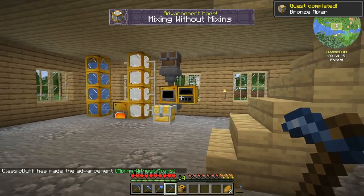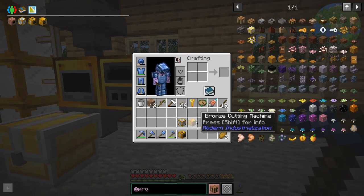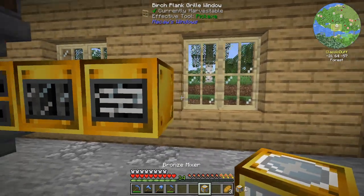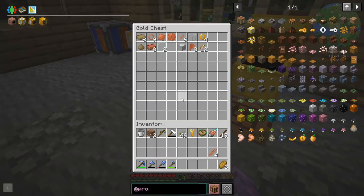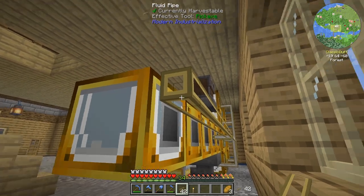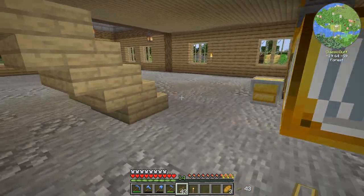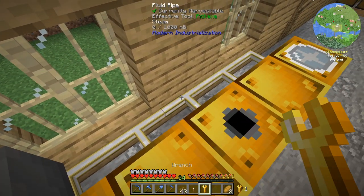I don't know which order we want these in - plates here, bolts and stuff here, and mixing dusts here. Something like that will be fine. We hook up these pipes and of course they don't automatically connect, and that torch is in the way. With a little bit of configuration - I do like that it doesn't automatically connect.